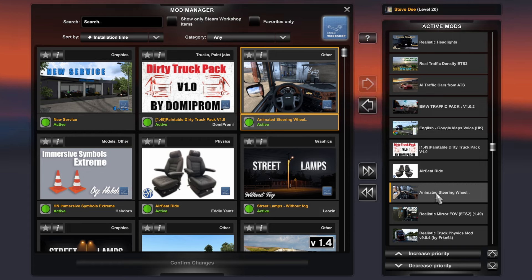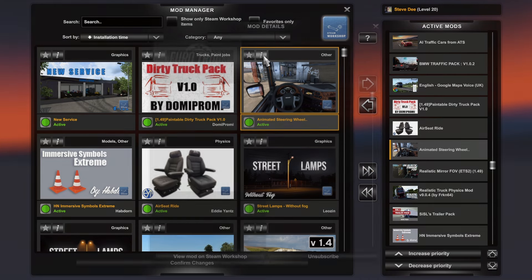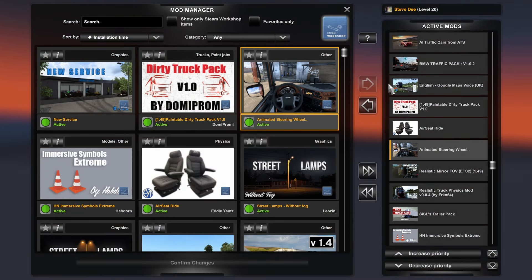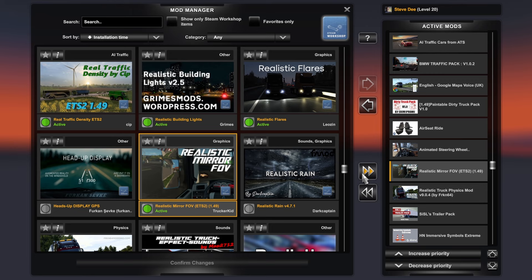Animated Steering Wheel is another new mod I tried last night and it worked great. It's a nice little addition — when you start your engine the steering wheel starts in an upper position and then lowers down into the normal driving position, which is quite cool. We'll see that in action in a short while.